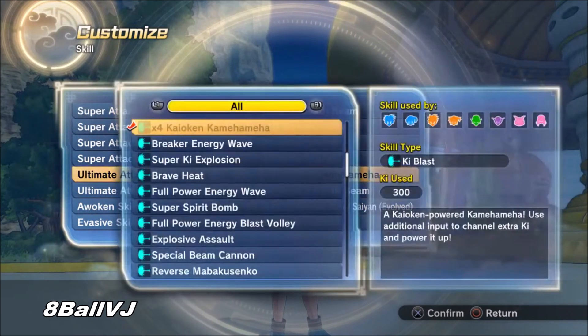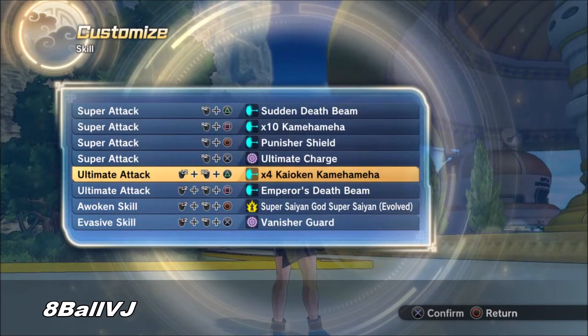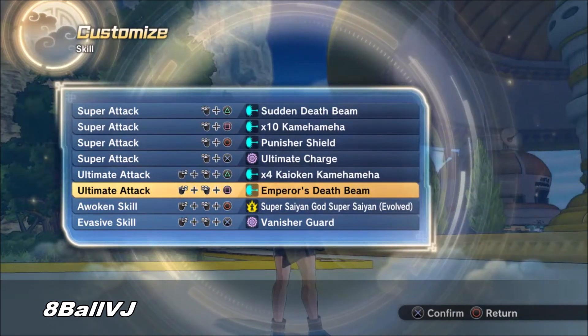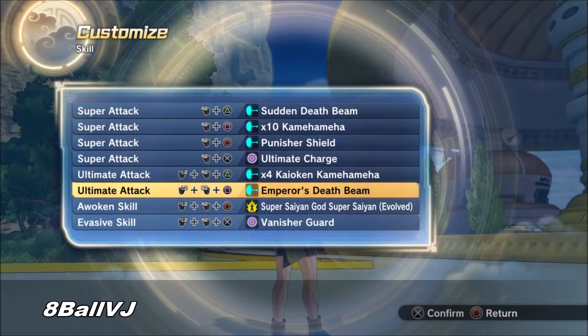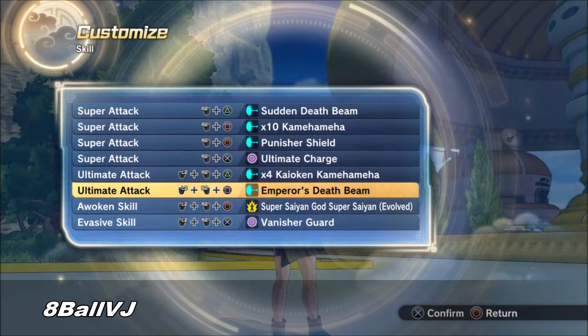For ultimate attacks, Kaioken Times Four is super cheesy and super fast — you can just shoot it whenever you want. One of my personal favorites. And Emperor's Death Beam is probably the second strongest ki-blast super in the game. Number one is Revenge Dead Ball, but it's only better by about 100 to 200 points, so you can't go wrong with having Emperor's Death Beam.